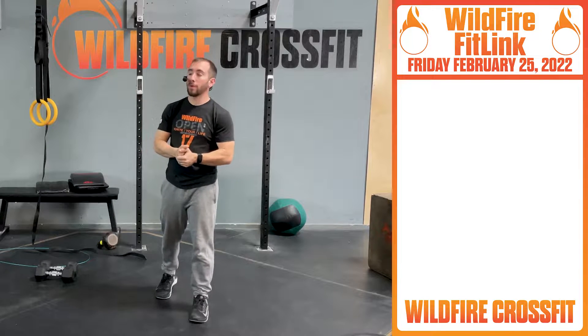For your dumbbell variation, you'll do dumbbell thrusters. The bodyweight version is jumping squats. Get nice and loose — enjoy this as a primed workout, get ready for the open, and enjoy this one. See you Saturday, till then have a great day!